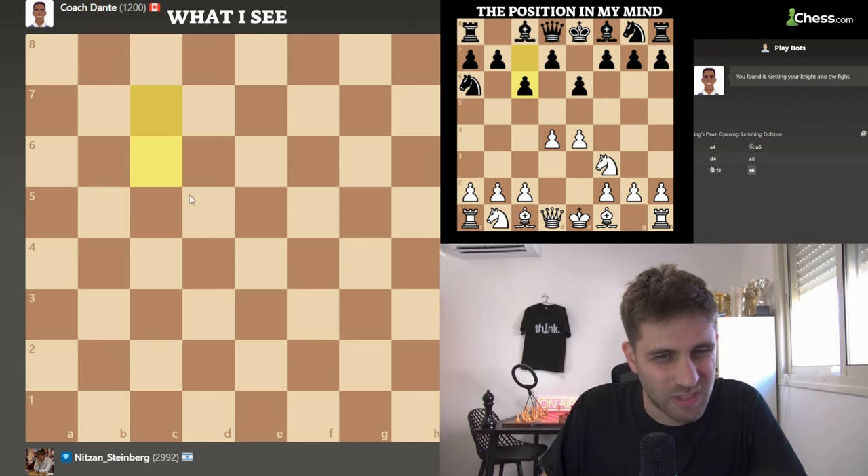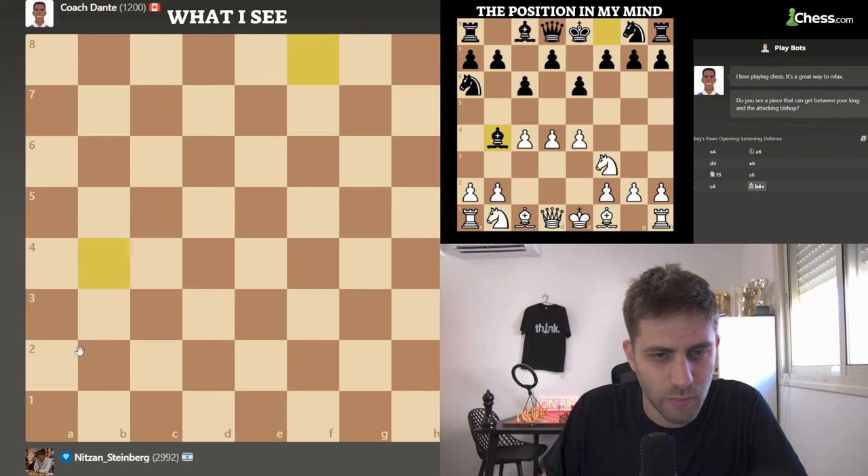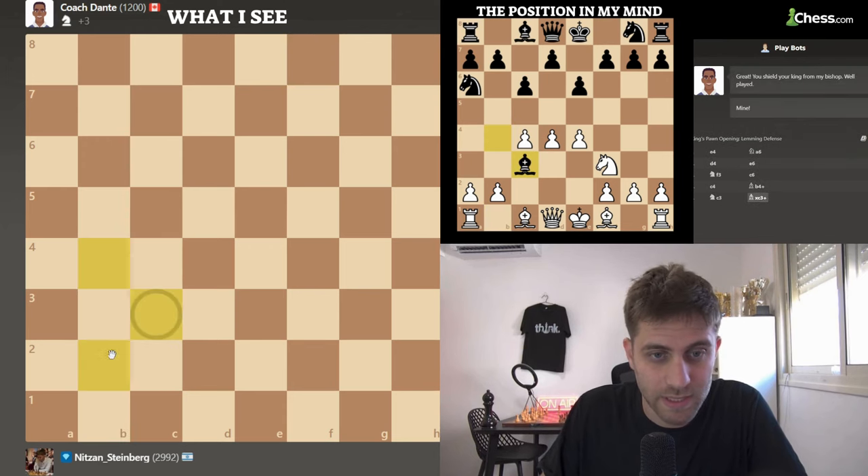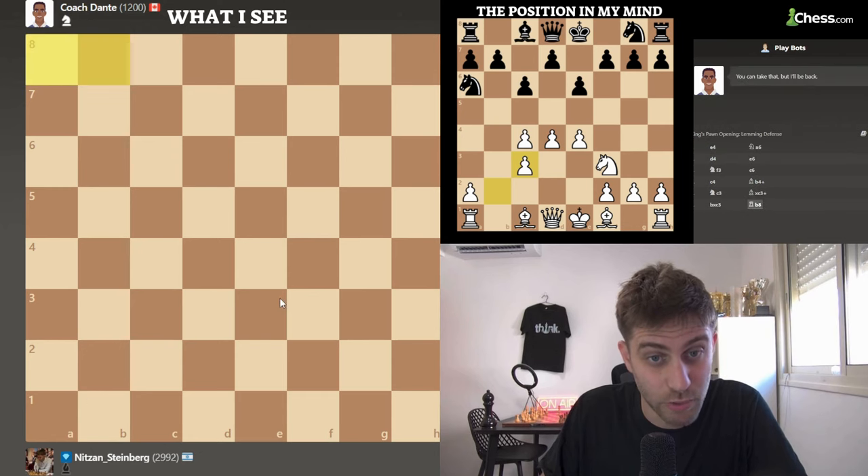I really want to play d5 because I don't want him to play d5. Let's play d5 in the center. I will play c4, to bring also the knight to c3. Bishop b4 check. Knight c3. Bishop takes. B takes. Thank you very much for the two bishops. Now rook b8 was played.